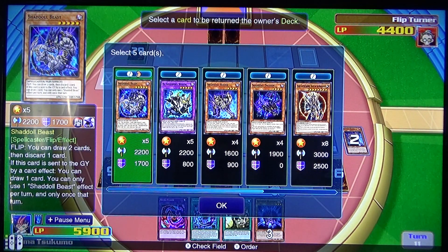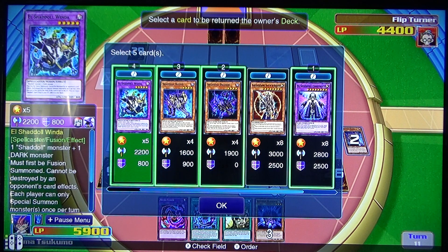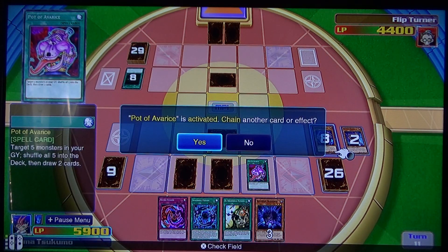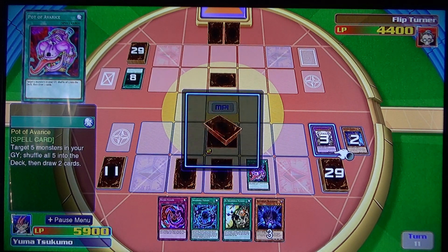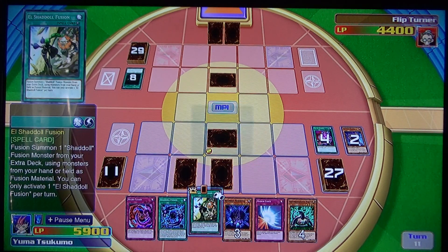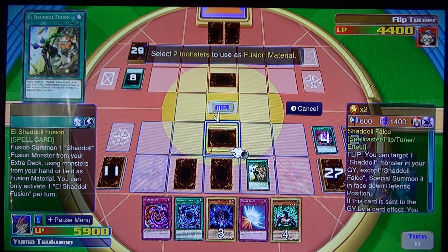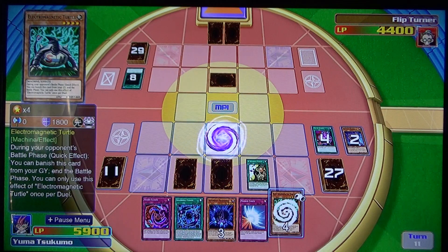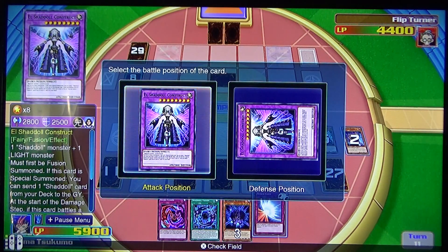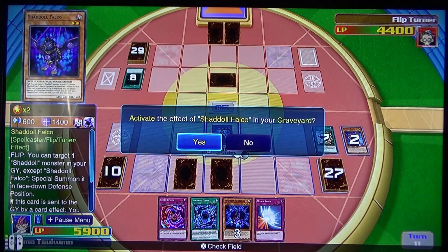I've played Pot of Everest. Send five monsters back to my deck and our extra deck. Two of them were my fusion cards — they go right back to the extra deck. I use Elshadol Fusion for Construct. Get rid of the Falco and my Electromagnetic Turtle. Fresh Elshadol Construct, and our construct effect goes off — long come Falcos, of course.